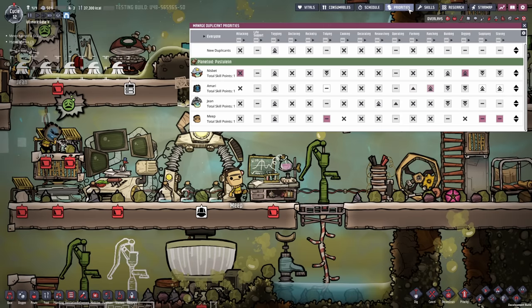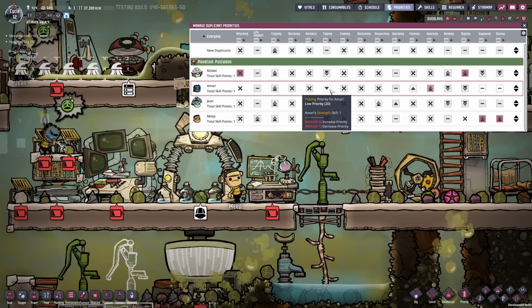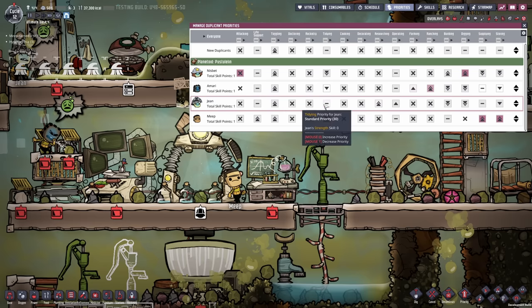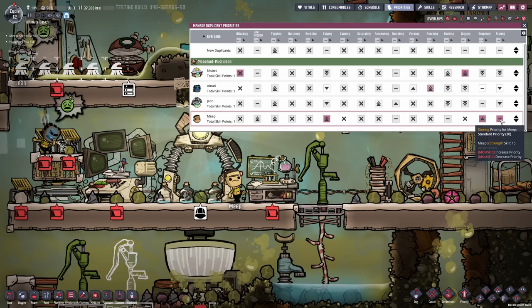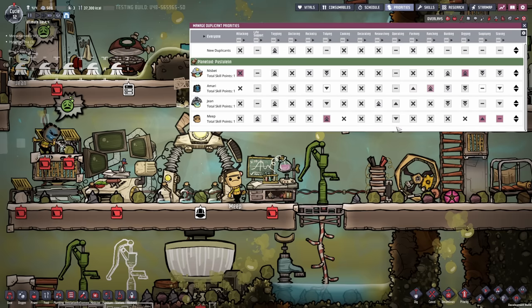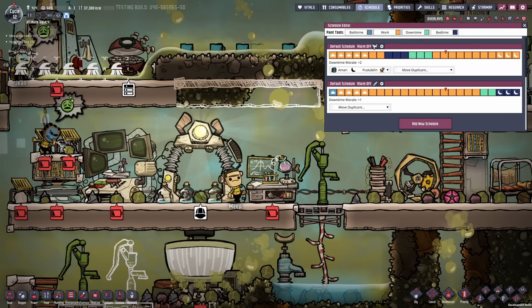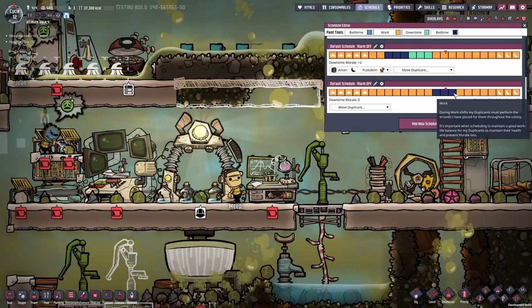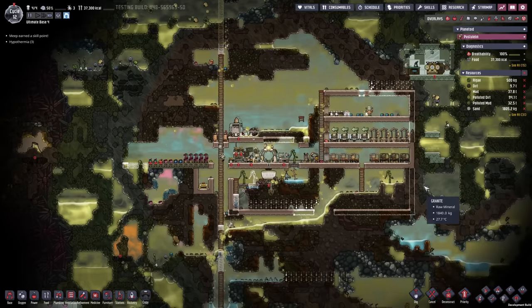Now all we need to do is sort out the priorities. We want to emphasize supplying, storing, tidying, and life support for Meep — maybe not in that order. That means decreasing supplying and storing for Amari, decreasing tidying and storing for Gene as well. I want to make sure life support is the highest priority, after that supplying, and even after that storing. I'm gonna disallow building completely and give operating a lower priority for Meep. Let's also create a new schedule — this one here is gonna be dedicated to Meep. We're gonna continue with the same pattern: three sleep time and three downtime slots. So we just need to add another mess table and we should be golden.